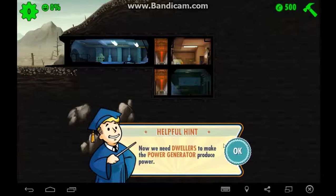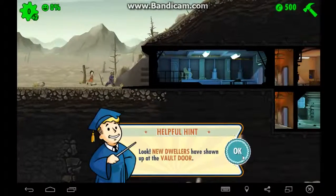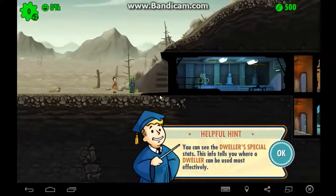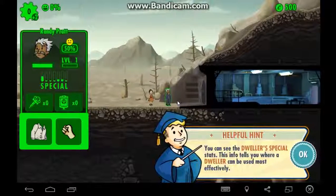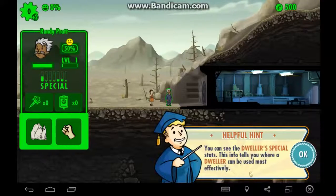I'm gonna put the power generator right there. Now we need dwellers to run it and produce power. New dwellers have arrived — you can see the dwellers' SPECIAL stats, which determine where a dweller can be used most effectively.